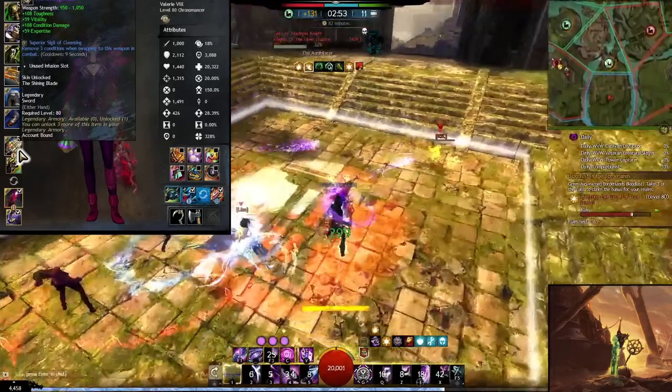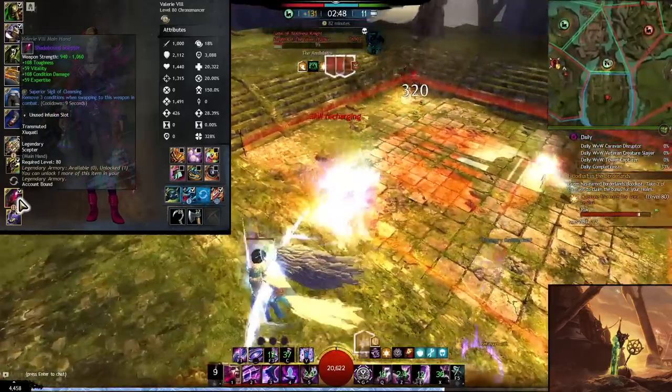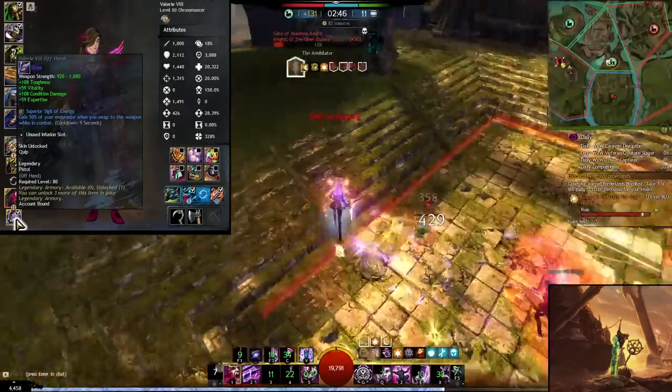Then we go for a Sword and Torch with energy and cleansing sigils, and a Scepter and Pistol also with energy and cleansing sigils.